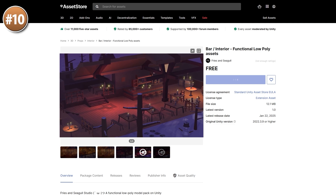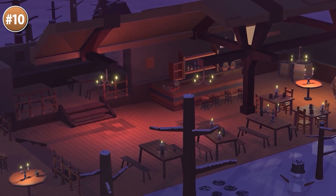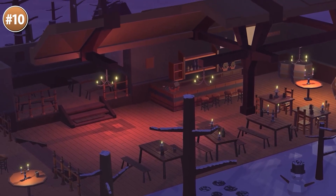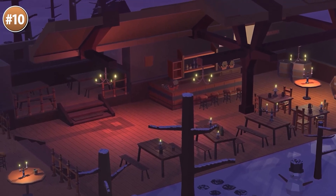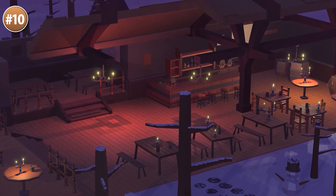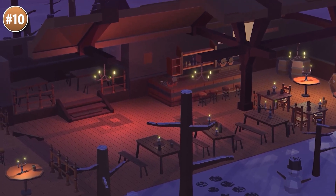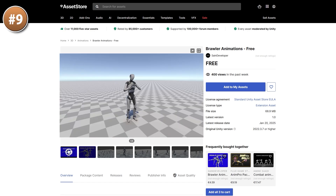Alright, on to the top 10 list, starting off with a nice pack of a bar interior! This would be perfect for some kind of bar management tycoon game — you could get some characters, set up some basic AI to have them spawn, come in and ask for a drink, and just like that you have a great start for a game. Or this could just be an environment in your game, like some kind of RPG where you meet a quest giver! And then if you have a bar, perhaps you might want to have a bar fight with this next pack!